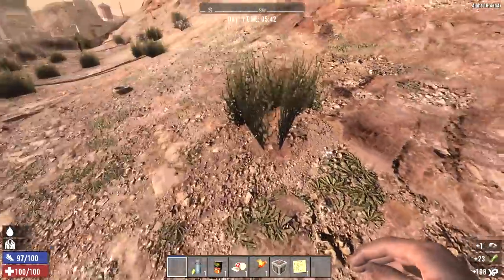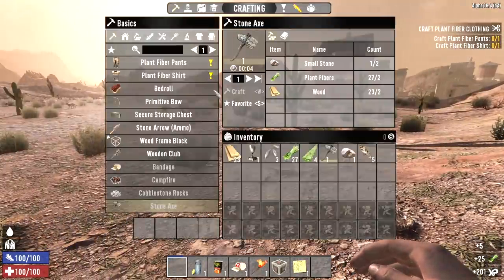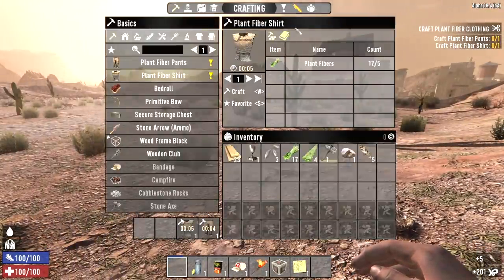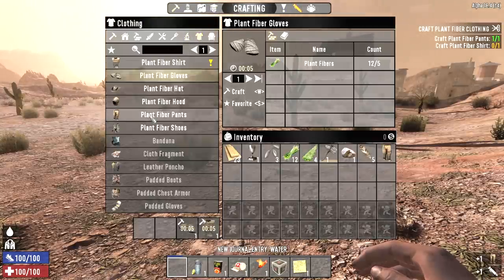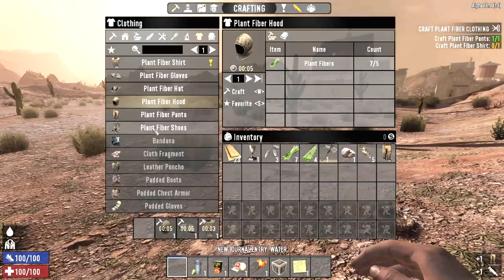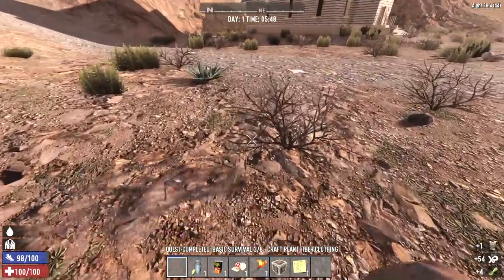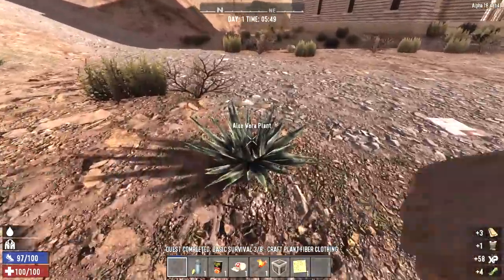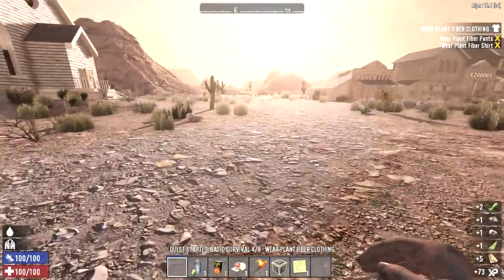We can have numerous bases throughout this whole town — remember, we have to hold down this town, not any particular building, so literally every building can be a base. We can base-hop during horde night, though that might not be the best strategy because we want this town to survive as long as possible. If every building in this town falls, it's game over.